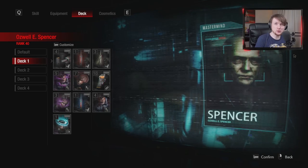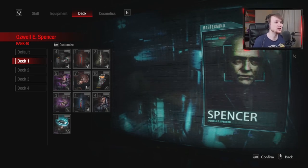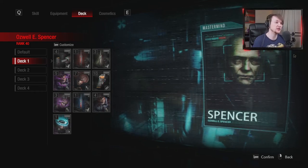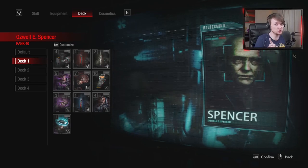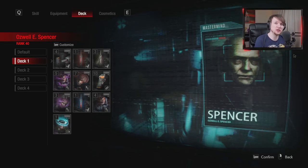Hello again folks, Sinnoh here — your new home for everything Resident Evil Resistance — and today I am going to bring you a quite commonly requested build guide for Spencer Oswell, the way that I like to play him. And before you're thinking about it, no, this isn't actually a gun and trap heavy build. In fact, there's only one gun and there's no traps in it, which you can see on the screen behind me. This is my preferred way of playing Spencer.